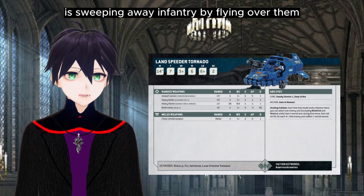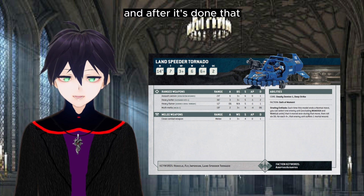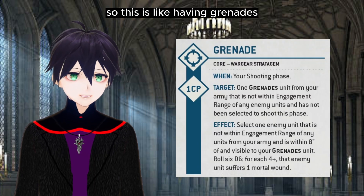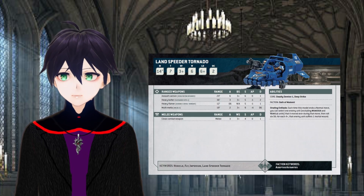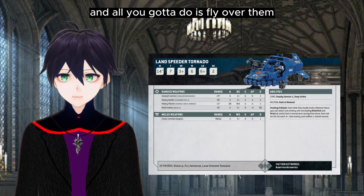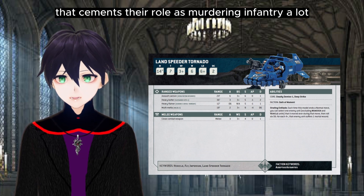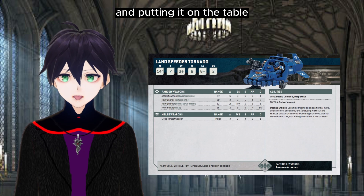The Land Speeder Tornado is sweeping away infantry by flying over them, and after it's done that it can still shoot. This is like having grenades but for free — all you do is fly over them. That's pretty cool. It cements their role as murdering infantry, so I'm going to be getting mine out and putting it on the table because it's been missing these last two editions.